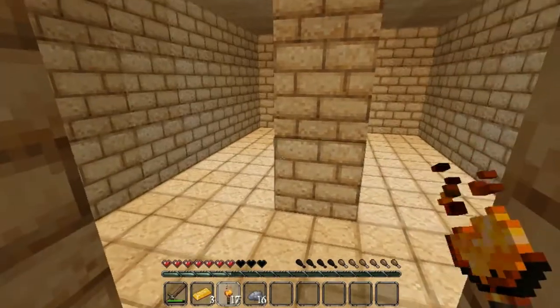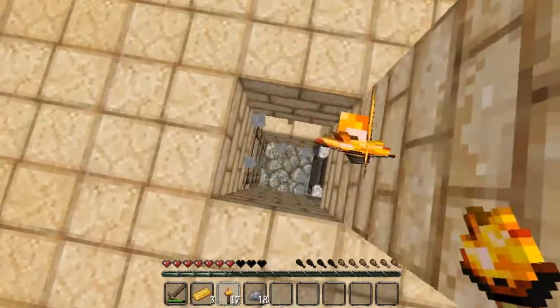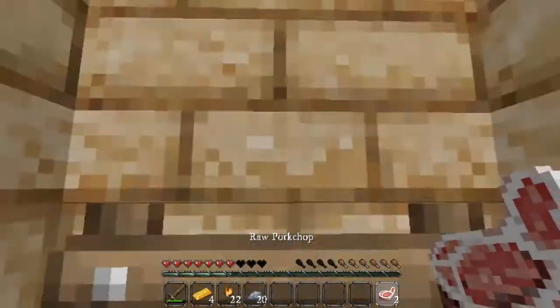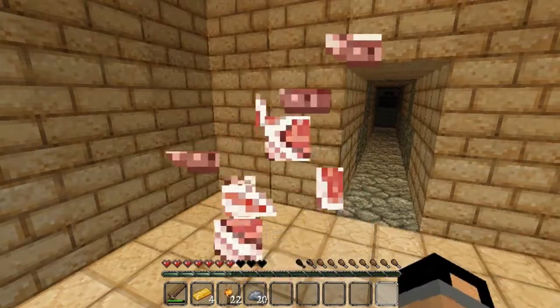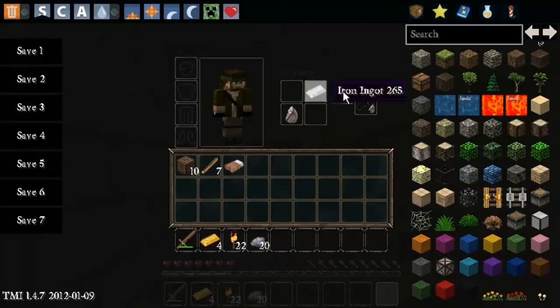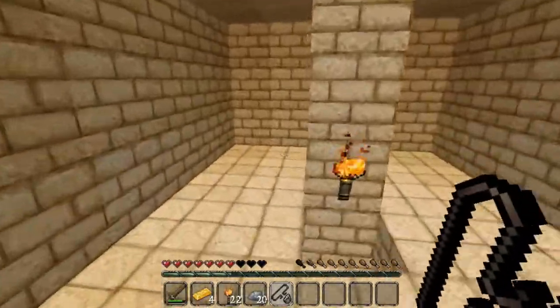I'm a bit worried about heading down here. The lighting does seem to be good though. What am I hearing? I'm hearing dispensers. Should I head down here? Grab this — raw pork chops, gold, pie, torches. Couldn't have asked for better. So let's come through here. Alright, grab this iron ingot and flint. So let's craft a flint and steel — keep getting that mixed up. So we got ourselves a flint and steel.